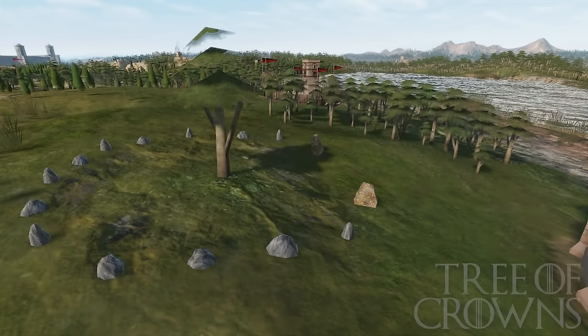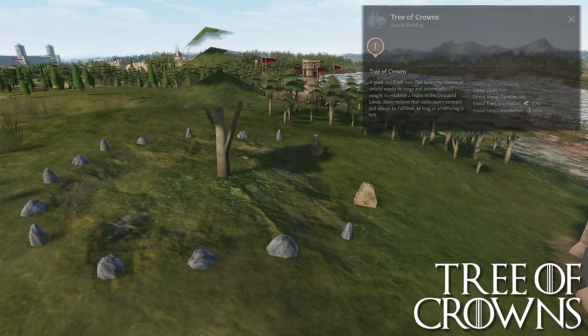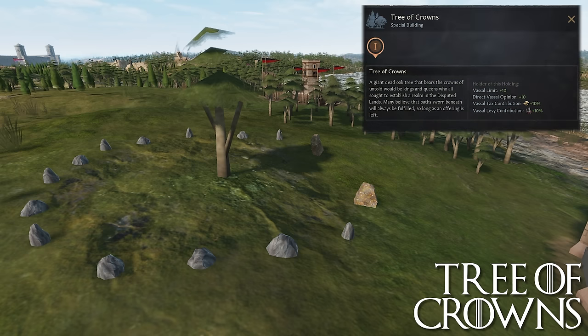Tree of Crowns: a giant dead oak tree that bears the crowns of untold would-be kings and queens who all sought to establish a realm in the disputed lands. Many believe that oaths sworn beneath this tree will always be fulfilled, so long as an offering is left. It is here the Band of Nine would meet to form their alliance. The holder receives plus 10 to vassal limit and direct vassal opinion, as well as plus 10% to vassal tax and levy contribution. Strong B tier, if not a low A tier option here.